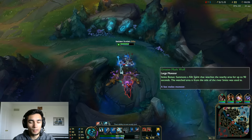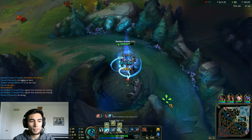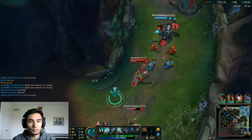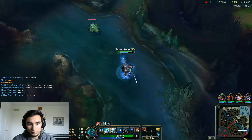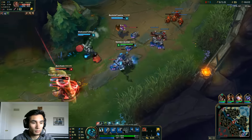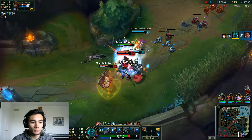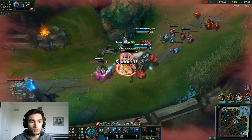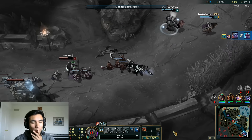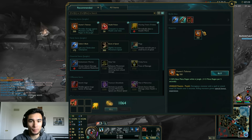I watched a build — I think Red Mercy did a Pantheon video the other day and he said to always bring Ignite. Alright, we come bot lane for gank number two. I may have E'd a little too early. Now we go for the kill — now we get out. Oh no no no. I went pretty hard there. That's my bad. It was ultimately worth, but it could have been a lot more worth if I was smarter about it.